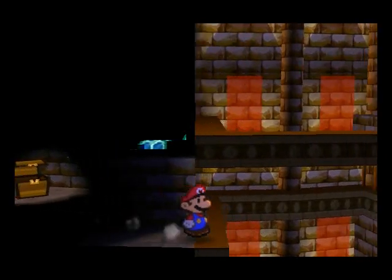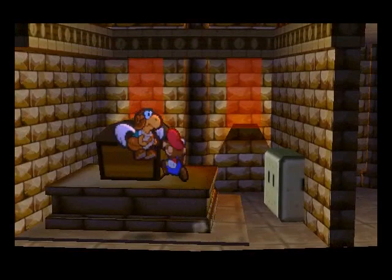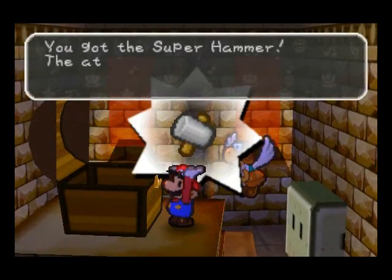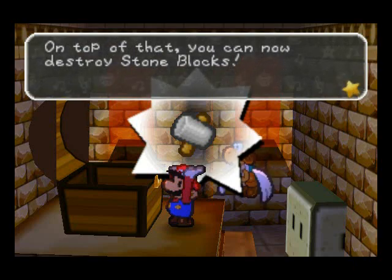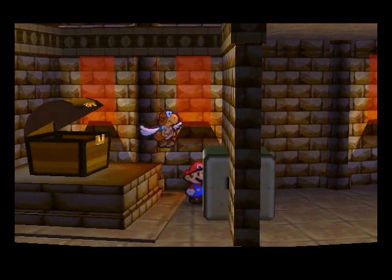So then we're back here, and you're going to want to just head down and open the chest right here to get the super hammer. The super hammer is going to increase Mario's attack with the hammer, and it's going to make us be able to destroy stone blocks like this one right here.